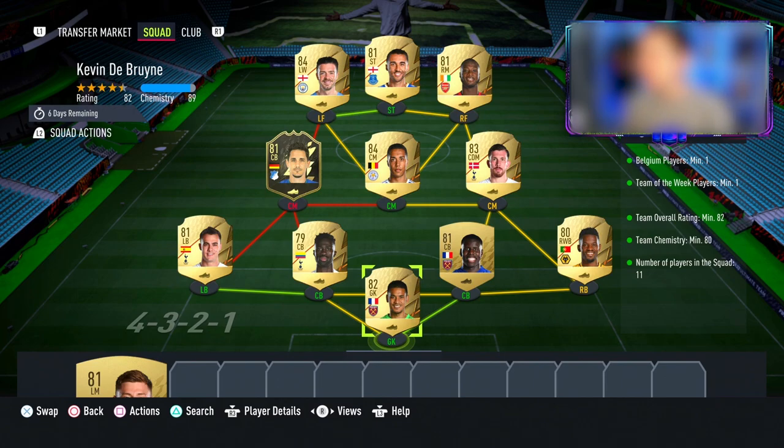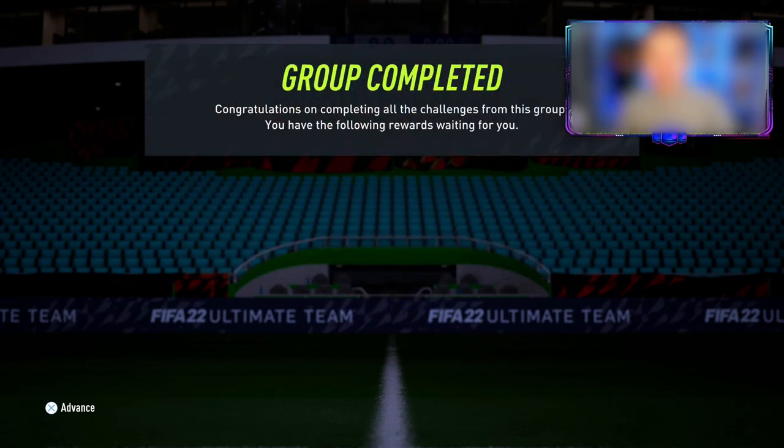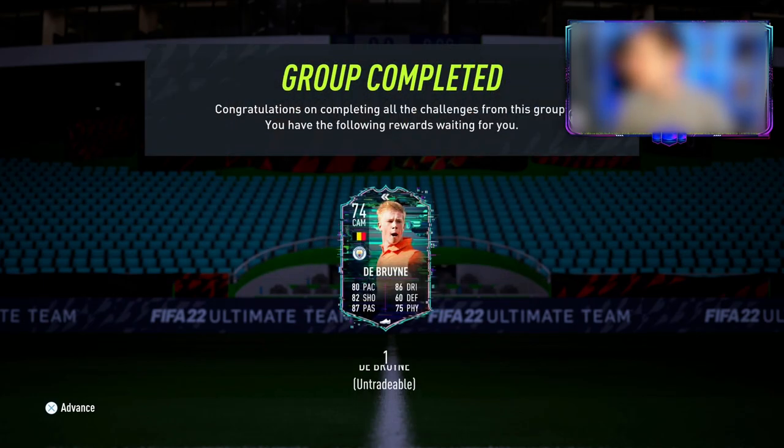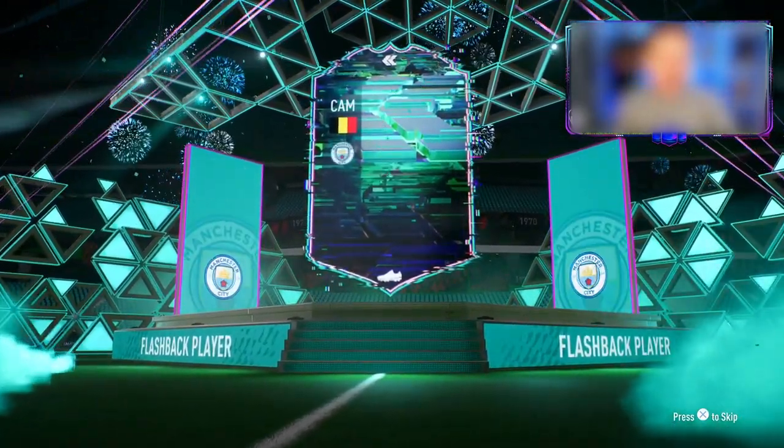If you want me to do these reviews in Champs, do let me know in the comments. To get this guy, you do have to submit an 82-rated squad with an Inform and a Belgian, and that will get you this flashback Kevin De Bruyne in your club. It does look like a pretty good card for a silver — in fact, a brilliant card for a silver. In this video, we're going to find out how this item fares against gold teams.